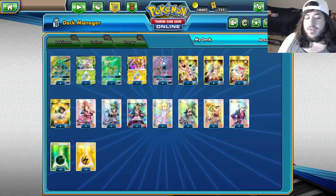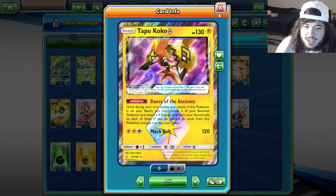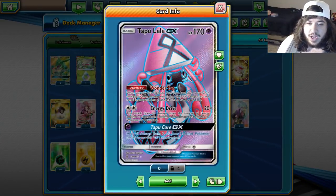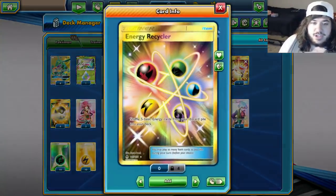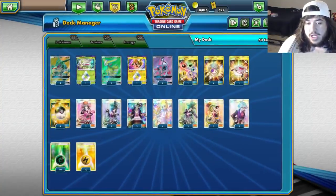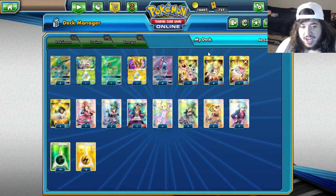Shaymin is really good for that Flower Storm attack — it does 30 damage times the amount of basic energy attached to all of your Pokémon, so it can be a non-GX that does a ton of damage. We have Virizion, which we'll go over in a second. Tapu Coco for Dance of the Agents to get those energies on the field. And four Tapu Lele, which might seem crazy, but there's a big reason why.